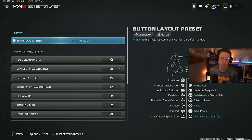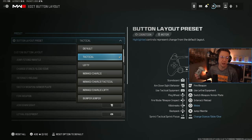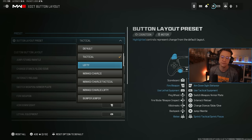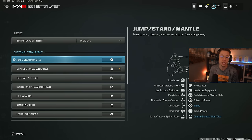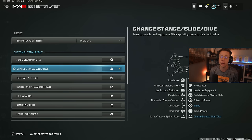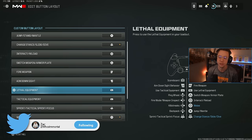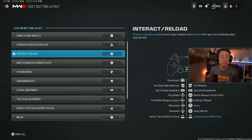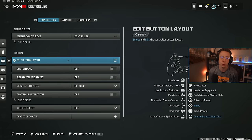For button layout, this is super cool this year because while they have all their nice presets, tactical has always been my go-to. I do play on a Scuf controller, so I've got paddles on the back, meaning I can slide cancel with my right thumbstick and use a button on the back for melee. But you can also go through and manually change the key binds for all of these — for example, changing your tac stance slide and dive button or your lethal equipment to something other than your right bumper.